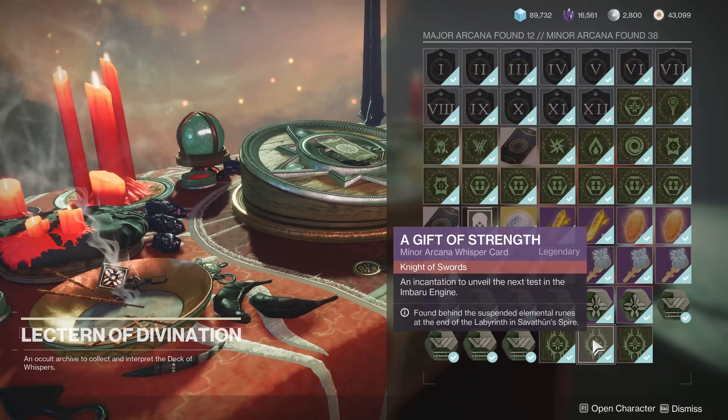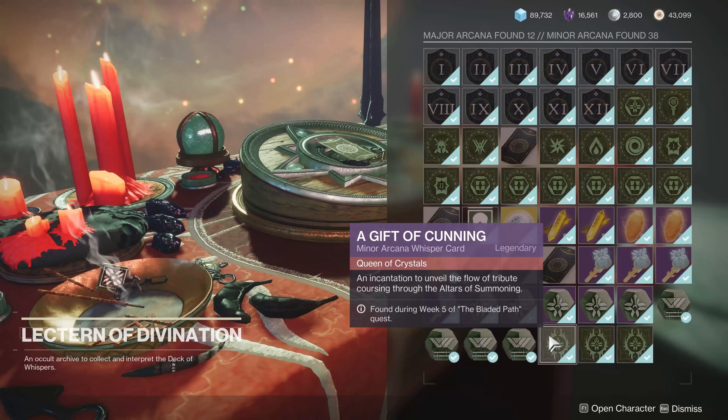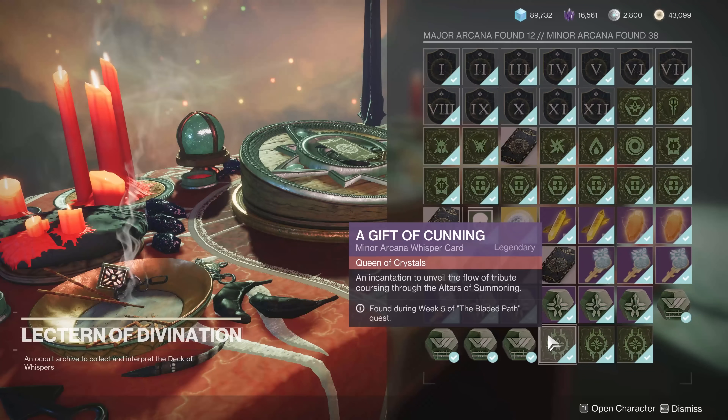You are going to need all three of these minor arcana whisper cards. The first one you get through the Bladed Path — that's just doing the seasonal quest. Finish week 5 and you'll get this one. That opens the Imbaru Engine.